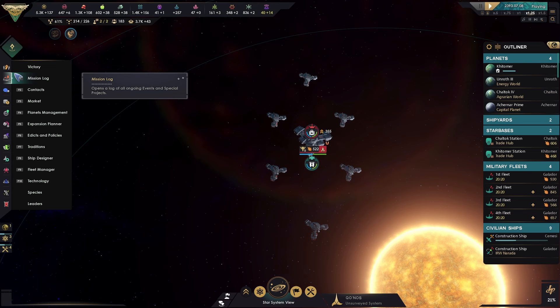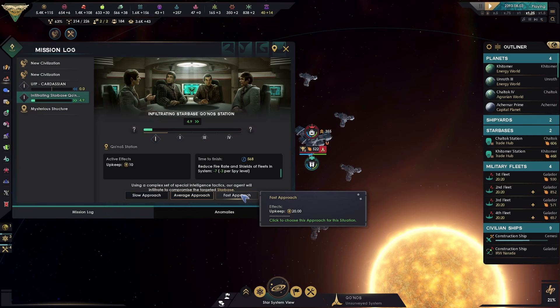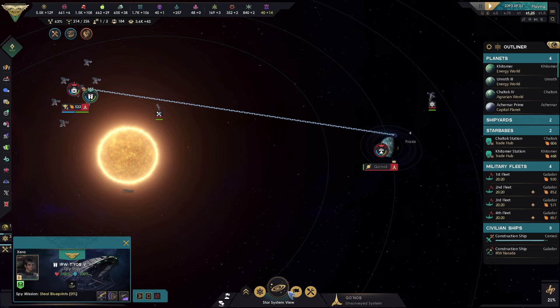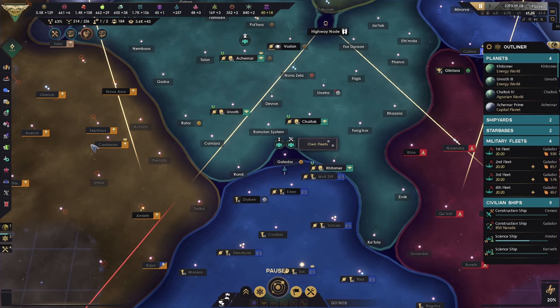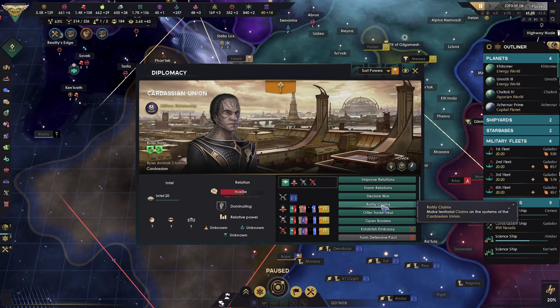Here we go — I need to cut that. I don't think the Klingons are minding that too much. Still blueprints. Wish you no harm. We have surveyed a new astronomical region — there's a lot of minor species around. It's the only thing that's slowing us down — we cannot expand too quickly, especially with the influence cost.